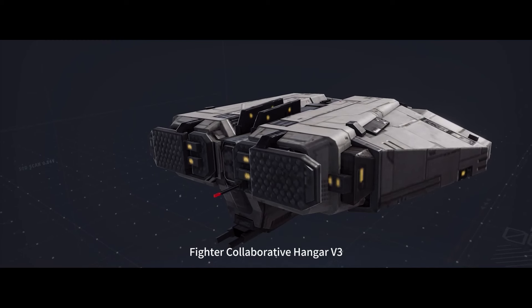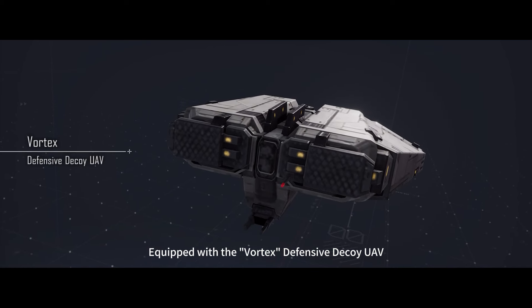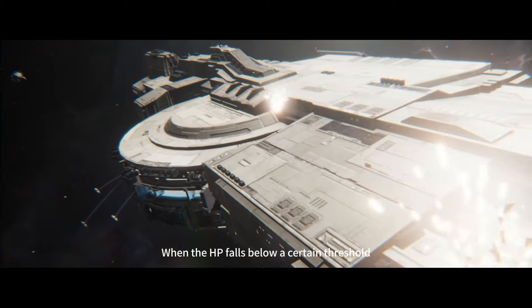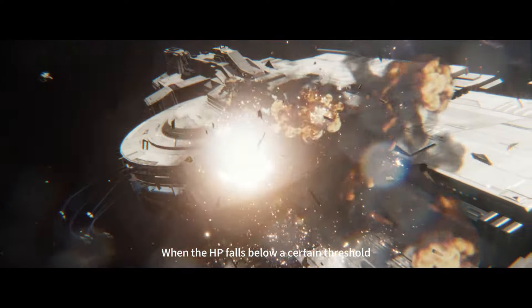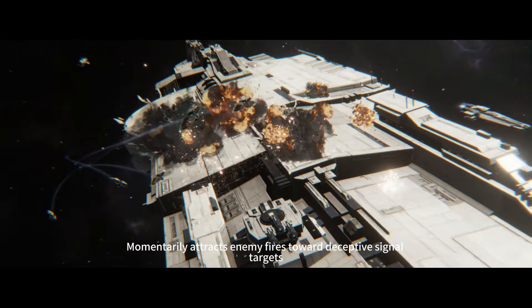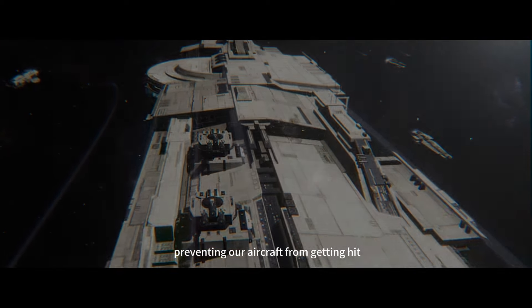Fighter Collaborative Hangar V3 — equipped with the Vortex Defensive Decoy UAV, offering anti-aircraft support for our units. When the HP falls below a certain threshold, the UAV will activate its decoy system, momentarily attracting enemy fire toward deceptive signal targets, preventing our aircraft from getting hit.